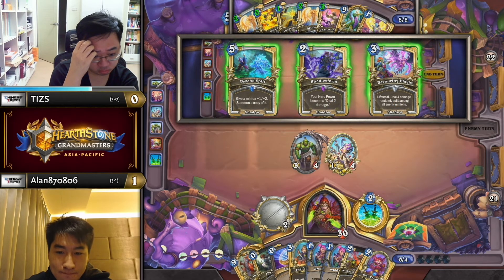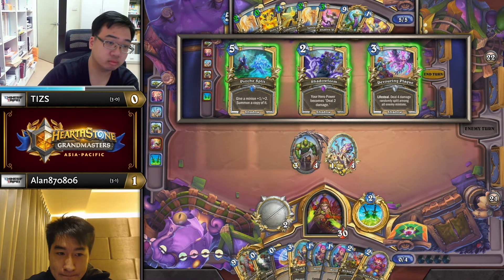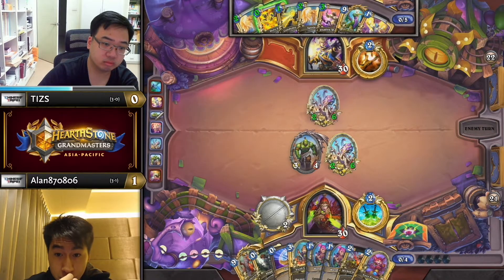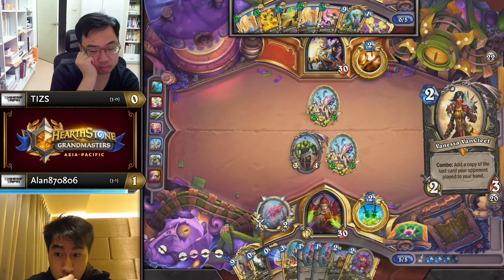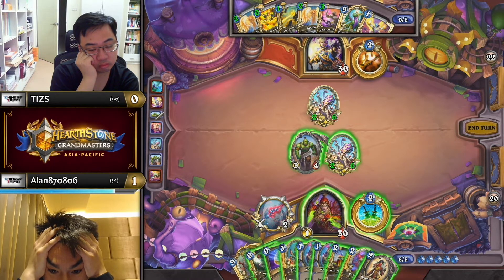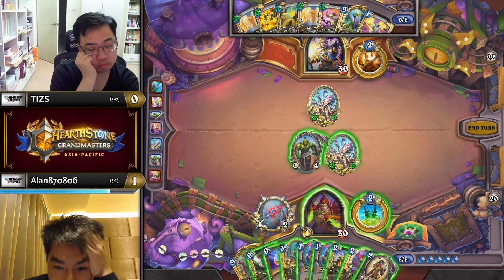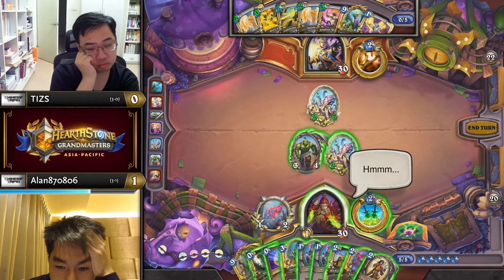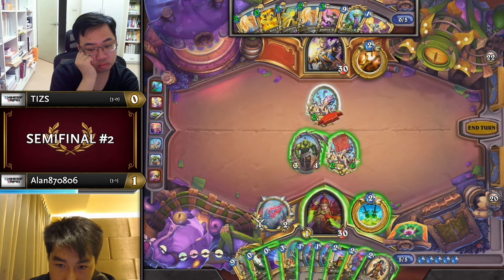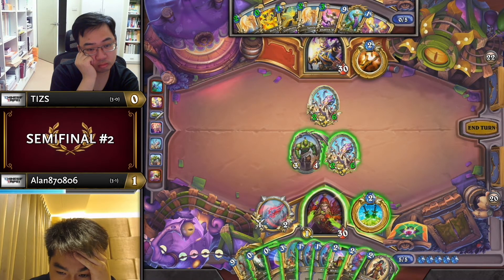Very often you find yourself playing Octobot, going Mancrick afterwards, and then they play the Scorpid and there's nothing you can do to kill it off — you just don't get the discount. Whereas here, he's seen that it isn't there. But Tiz is going for Psych Split on the Octobot to reduce his own hand? Tiz was saying: Alan's drawn so many cards, he's very likely to be able to proc this even if I don't play a minion. So let me discount my own hand, because Alan needs an extremely strong Prize Plunderer to deal six damage in the first place.